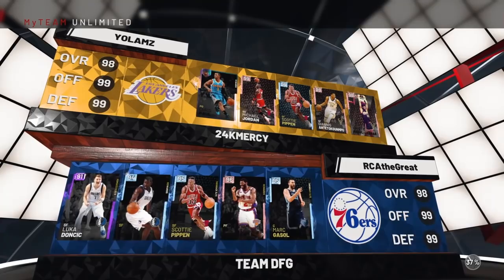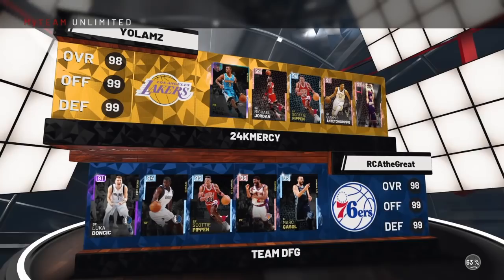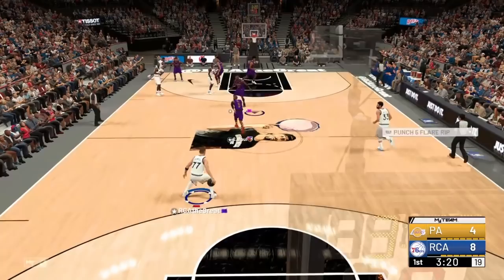Let's jump into some online gameplay. I'm going against somebody with a stacked squad — literally every nice player in this game right now: the Pink Diamonds, Galaxy Opals, Chris Paul, Magic Johnson, all those players on his bench. But when you play a smart and consistent game, you can still beat these types of teams even if they're good players.